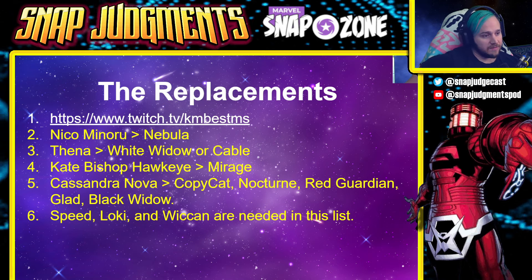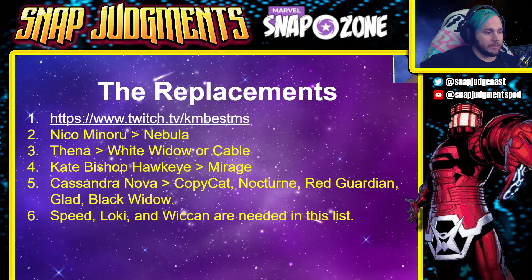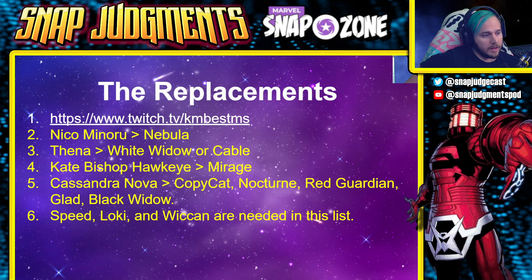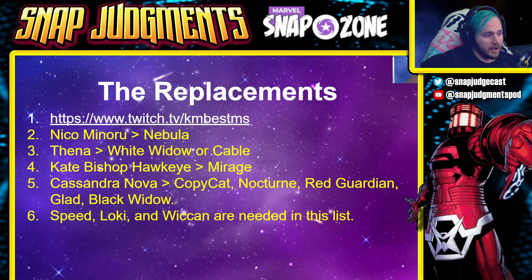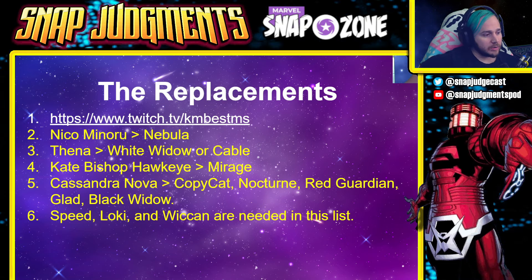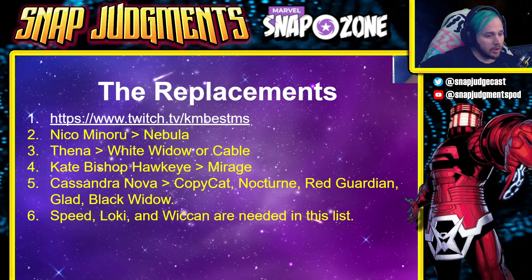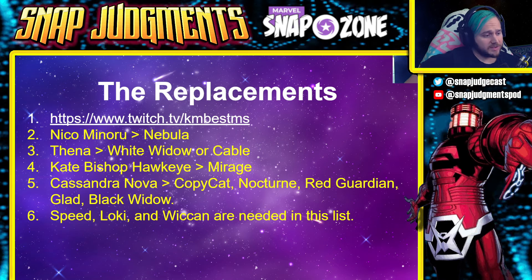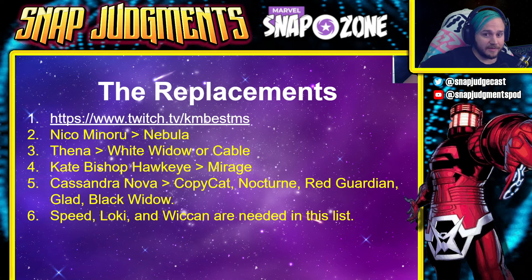Go check out KM Best at twitch.tv/kmbest. If you don't have Niko Minoru, go with Nebula. If you don't have Thena, go with White Widow or Cable. If you don't have Kate Bishop's Hawkeye, go with Mirage. If you don't have Cassandra Nova, Copycat, Nocturne, Red Guardian, Gladiator, or Black Widow are all solid options. Speed, Loki, and Wiccan are needed — the list is primarily built around Speed, Wiccan, and Loki.